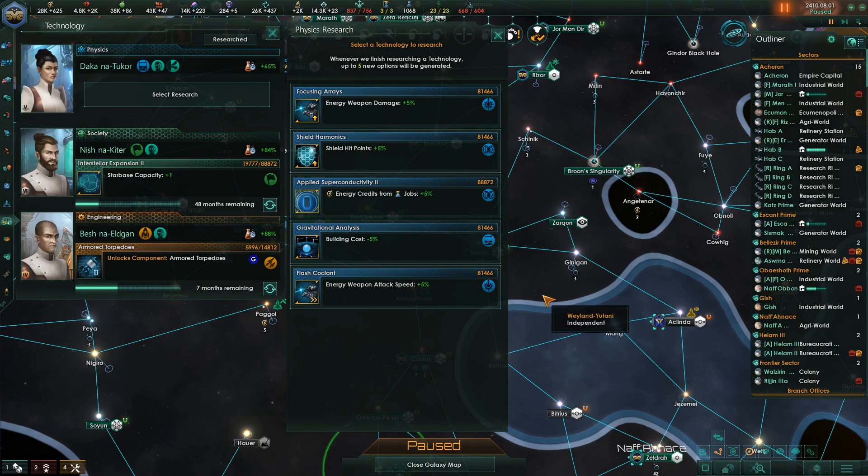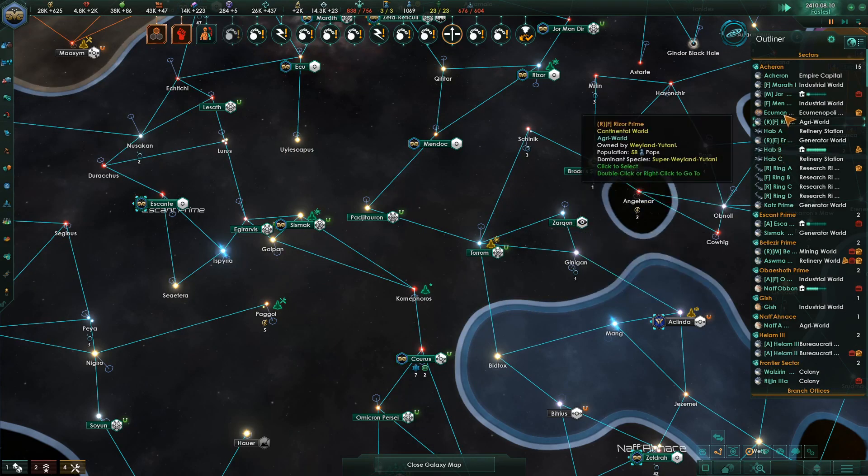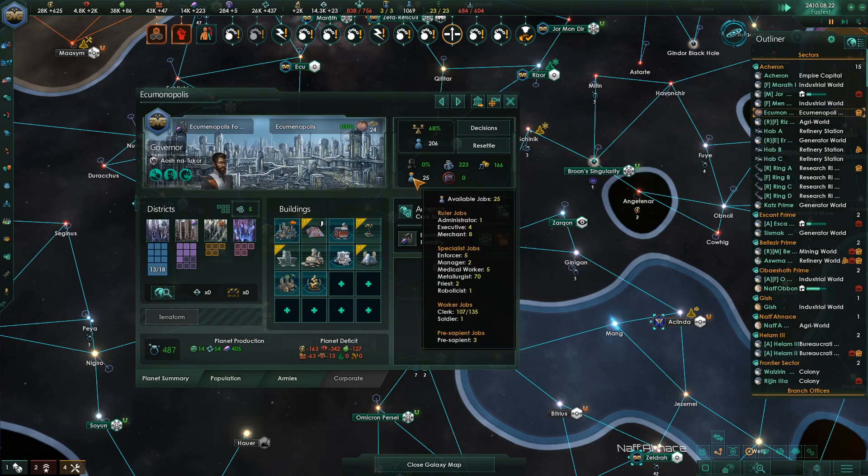Hyper shields — are we fully into repeatables now? We are, they're all the repeatables. Let's do a few damage. Anapanets — what do we have for jobs here? Still a ton of clerks.